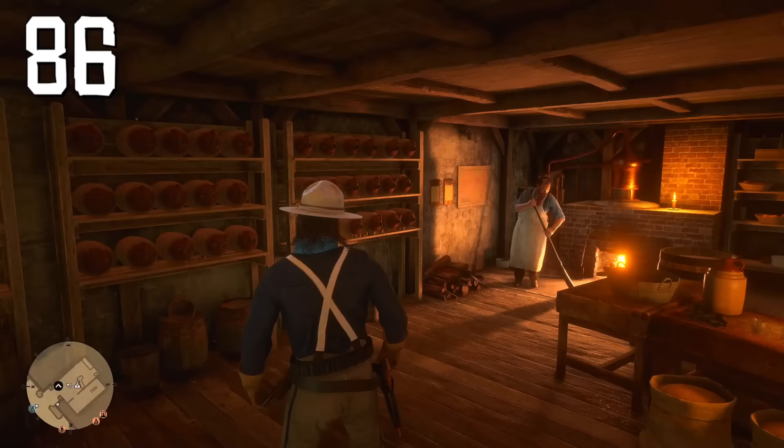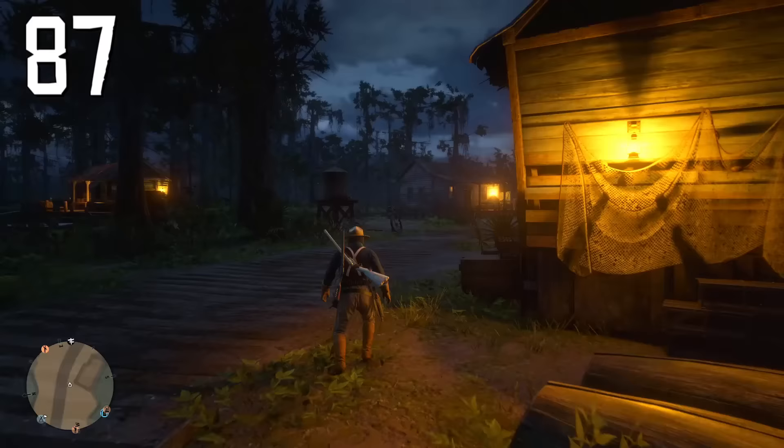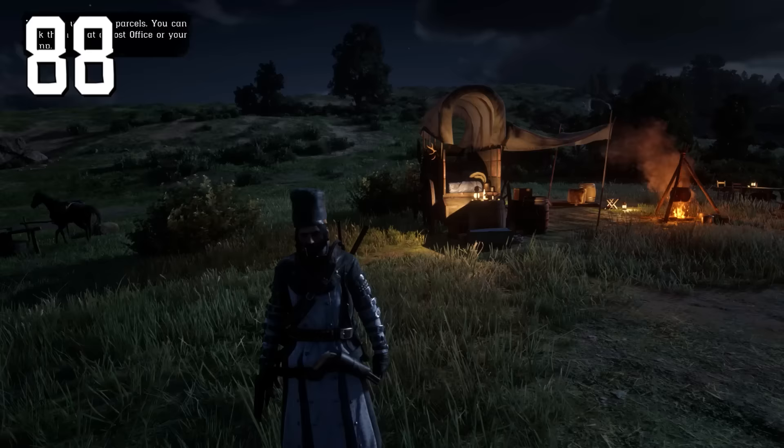If you have a moonshine shack in Bayou Nwa, after setting up moonshine production open the left menu, go to Online Options, and choose Respawn — you will appear close to the fast travel point. If you have a bounty on your head, remove it for half price at your camp or at a post office.